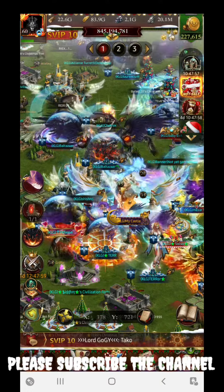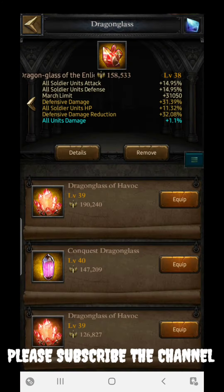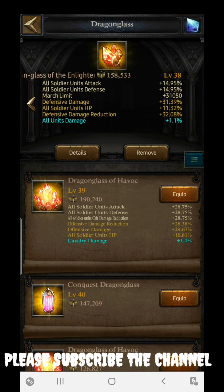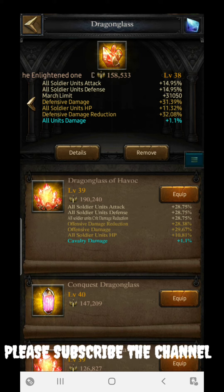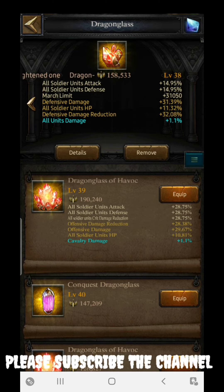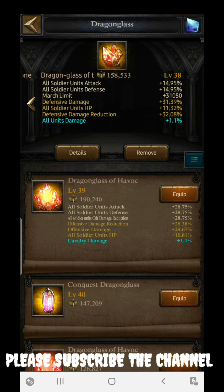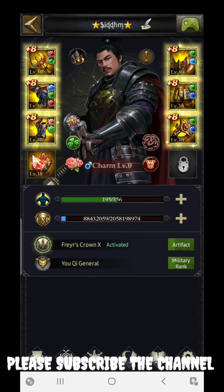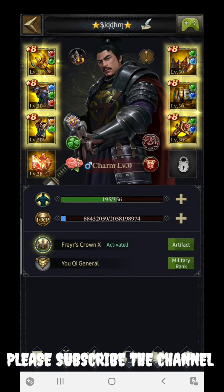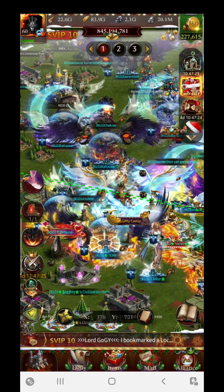Let's begin with the first one: the Dragon Class. Dragon Class level 38 or level 39 are both going to be very helpful. You can get around 30 to 34 percent — it may depend on your luck which percentile you get. You need to be very attentive and try to get this unlocked for sure. Dragon Class is the first one.